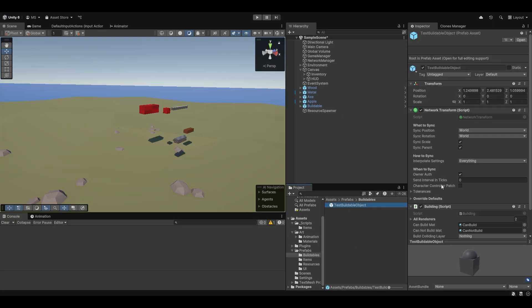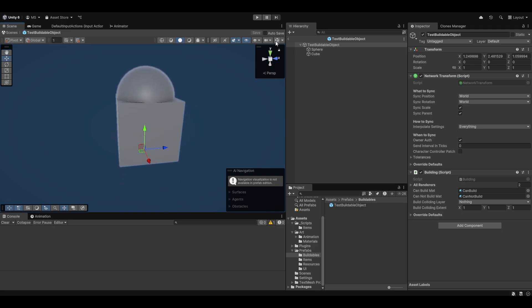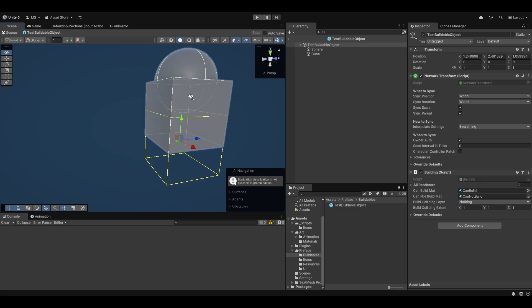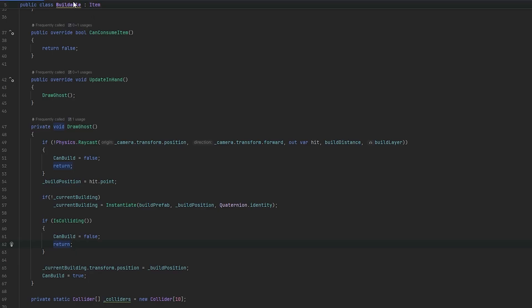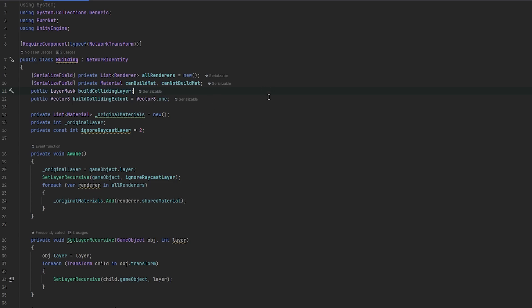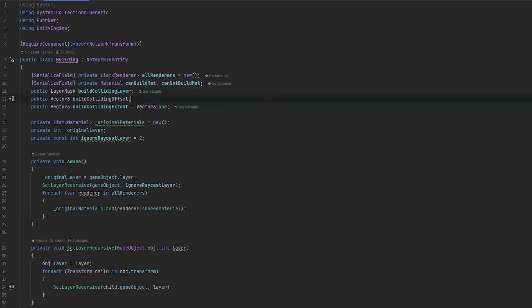Let's go and test that - we've got to set all of this up on the building. Let's enter into the building here and turn on the gizmos. Now you can see we have this yellow square down here. You can do whatever you want with it. Oh yeah, this is because they're offset. I guess we can also do a collision offset on the building - that might be nice to have regardless. Let's do public Vector3 buildCollidingOffset.